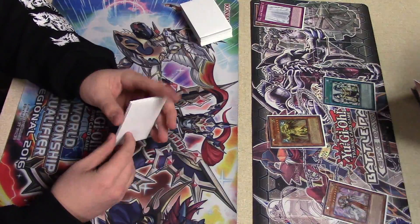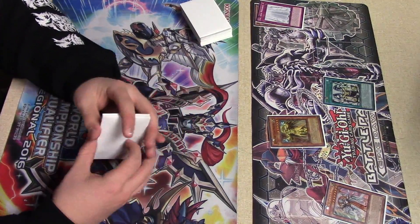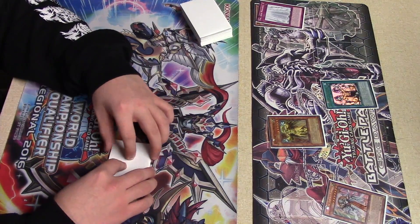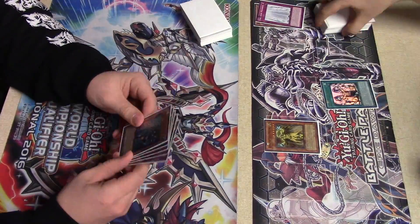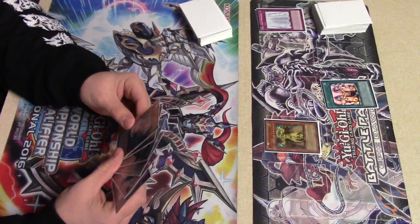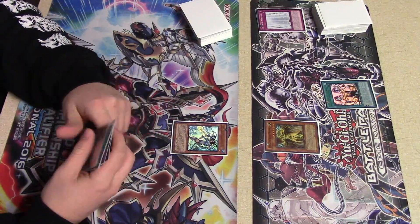I actually picked up the Structure Deck myself and have a build of my own, and might be doing a deck profile of that sometime soon. So he's going to open up the Eidos, which allows him to get another normal Tribute Summon. He's going to Tribute Summon for Karaz — Karaz is going to pop a set Prime Monarch — he'll draw a card and search off the Return of the Monarchs, and that'll be it for his turn.